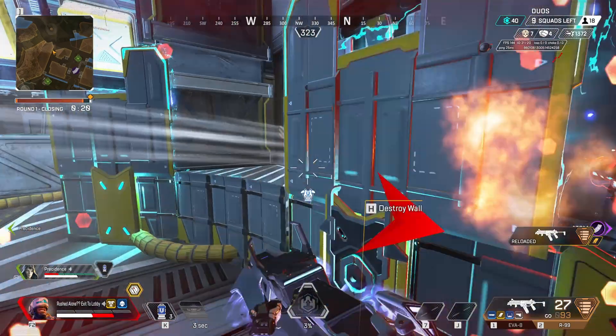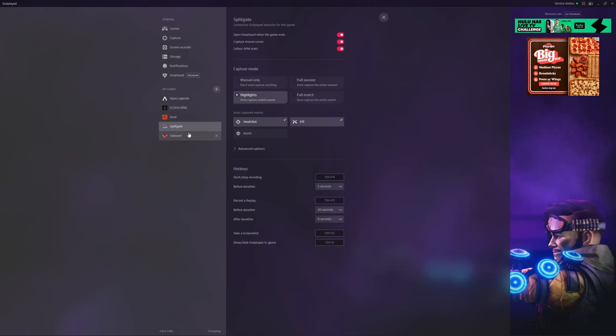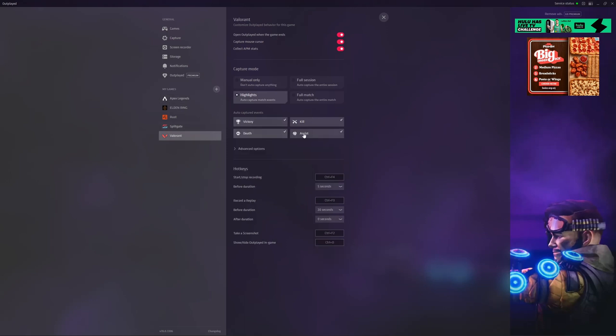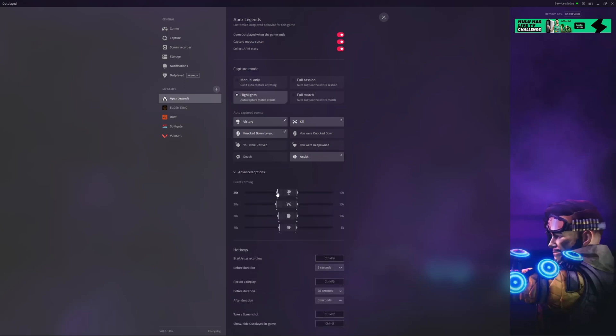Once you get into the software you have all these parameters, and they're different for every game. Some games don't have as high a level of compatibility as others, but first-person shooters are pretty straightforward — kills, assists, deaths, and so on. In Apex Legends, it'll record a clip based on if you get a victory, a kill, a knockdown, if you get knocked down, if you're revived, if you respawn, if you die, or if you get an assist. In the advanced options you can set how much time you want recorded before and after each event.